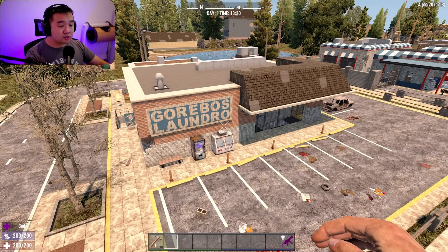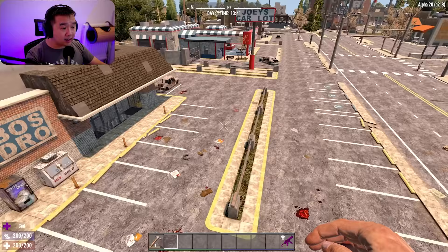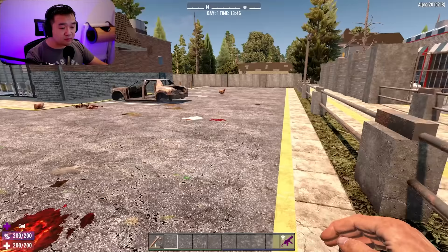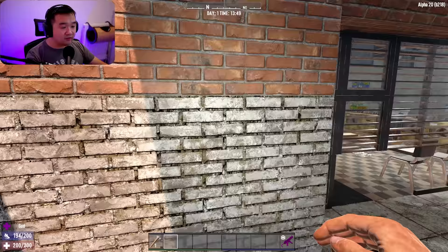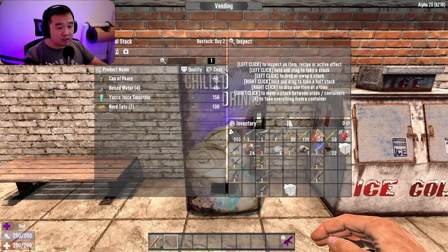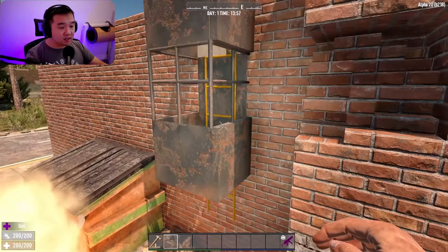I was searching for the old-school laundromat but couldn't find it — I think it's been removed from Alpha 20. This is the only laundry-related building I could find, and on close inspection it's actually a decent POI. It doesn't have a ton of defense — there's a wall around the back and a barrier on the side. In Alpha 19 zombies couldn't jump over these barriers at all. The structure is made out of flagstone at 1200 durability, and it also comes with a free vending machine for food in a pinch.